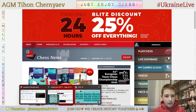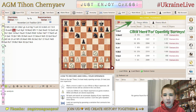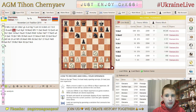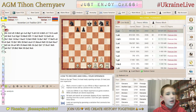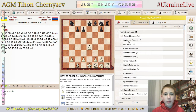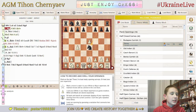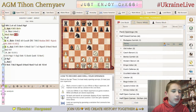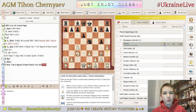Next up is openings — opening surveys. That's actually pretty interesting. For example, you see e4 is a main move. Here you can see half-closed games. You can open them. You can see, for example, Budapest Gambit. You click on that survey and then you can analyze — Knight g4 is main, but Knight e4 is also interesting. That's like the first 10 moves of the Budapest Gambit.